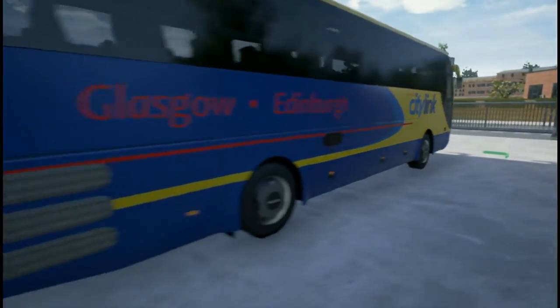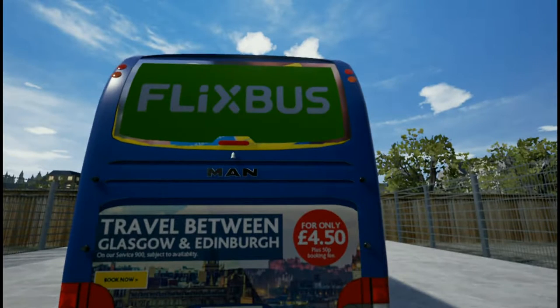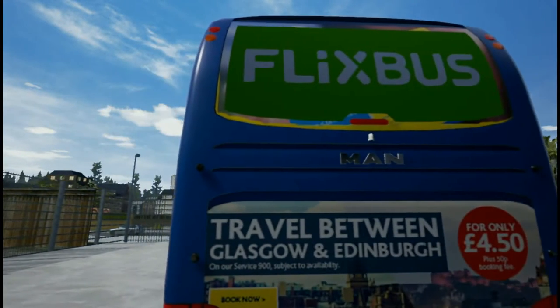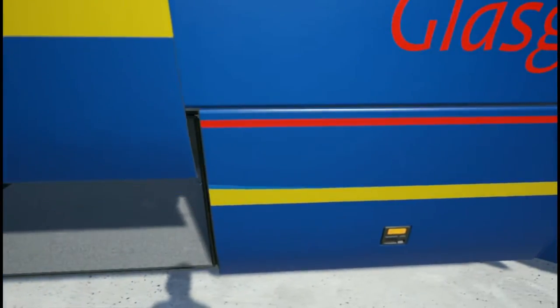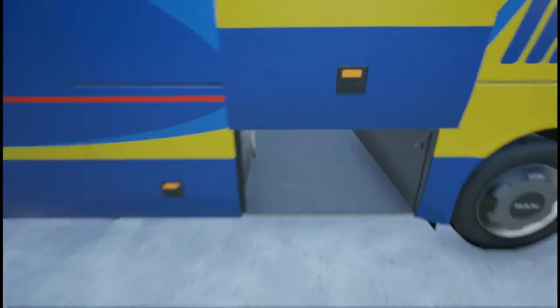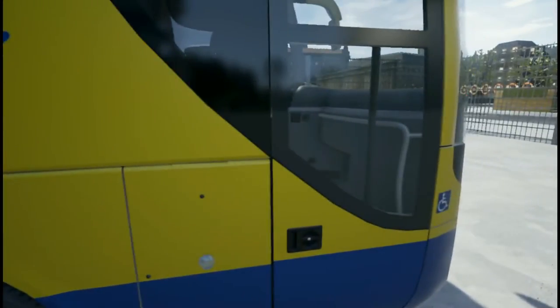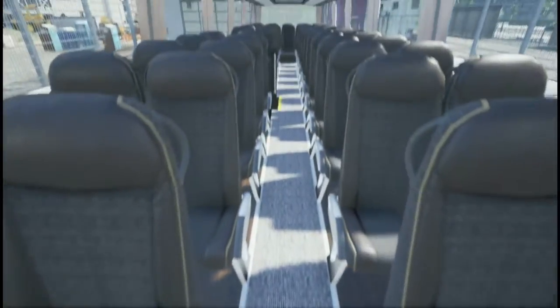I'll walk around the bus - it's all detailed and nice. For some reason the Flixbus branding sits on the window now. With Flixbus being involved in the promotion and development of the game, they maybe just didn't like people putting their own companies on top of theirs. Things like the luggage compartments - everything opens on the bus. The cabin of the bus is very nicely done. The bus itself is very detailed. You can get out and wander around in the open world, which is nice.